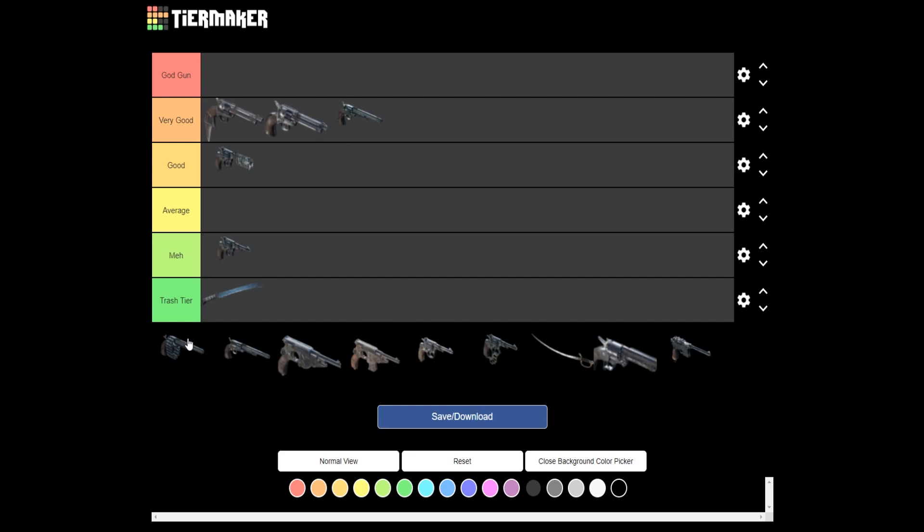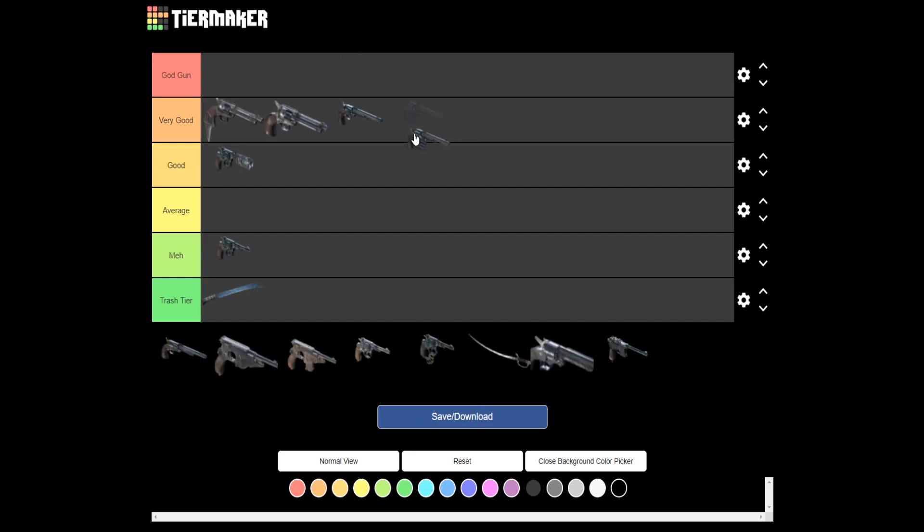Next up we have the Chain Pistol. This thing is wildly inaccurate when you're just spamming with fanning. It kind of comes down to the RNG of it all. The handling is worse on this than it is on the base one, which leads to wilder shots. I definitely think if this tier list were based off of fun, this would be the absolute top god gun. That being said, I think it's good. It's not terrible.